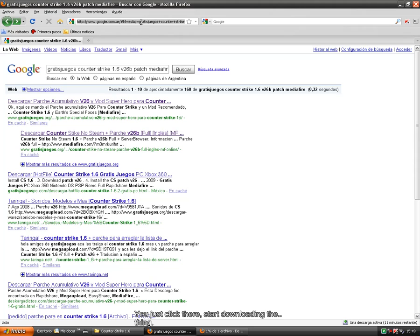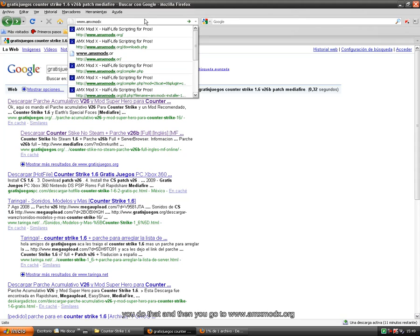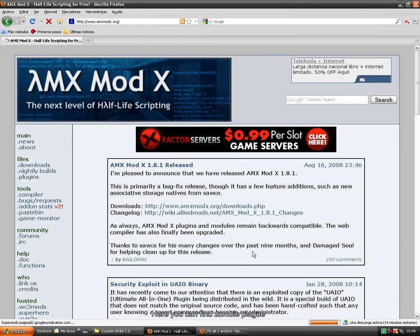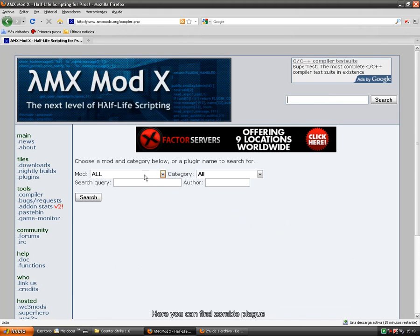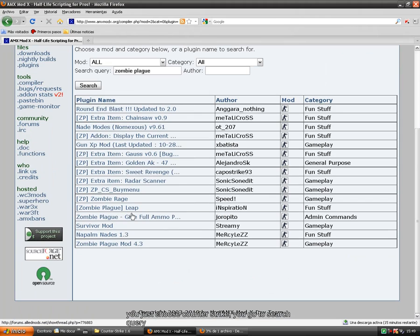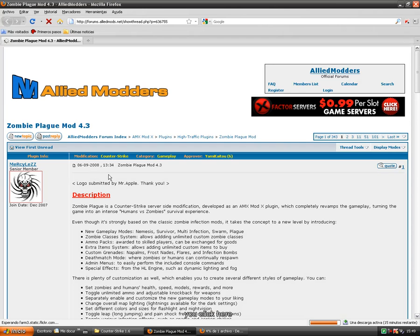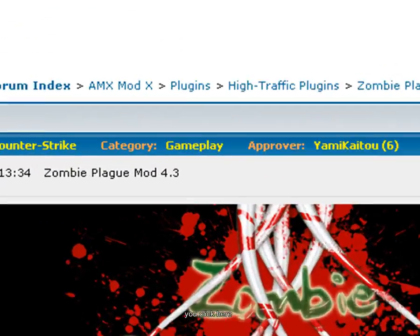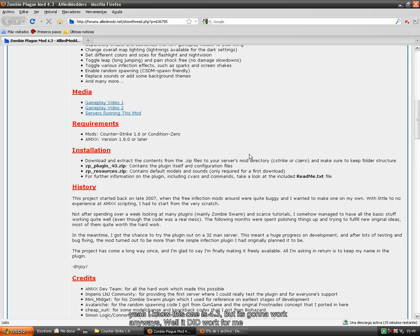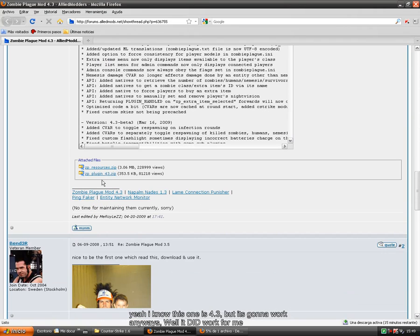You go to amxmodx.org and here you can find Zombie Plague. You just choose Counter-Strike, go to search query and put 'zombie plague'. Yeah, I know this one is 4.3 but it's gonna work anyways — it did work for me. And you download all this stuff.